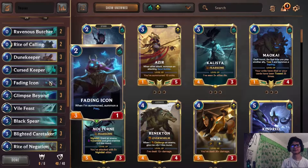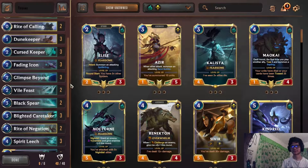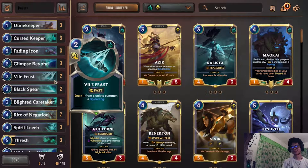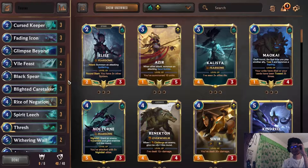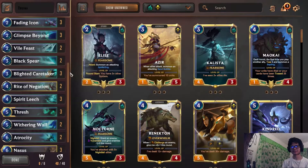Fading Icon is a free Chump Blocker, sacrifice target, and a 3/1 — pretty good. Glimpse helps with Jaw, gives more consistency, more Nasus. Vile Feast is good for removal as well as giving you a Chump Blocker — you can use it to sac for a Slay if you want, but since we don't run Kindred in this list you rarely do that.